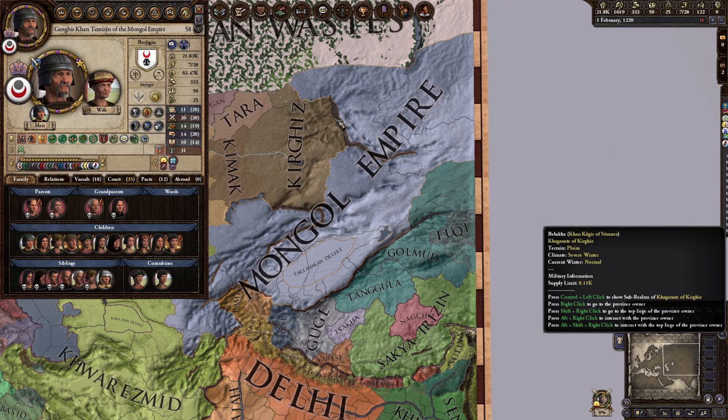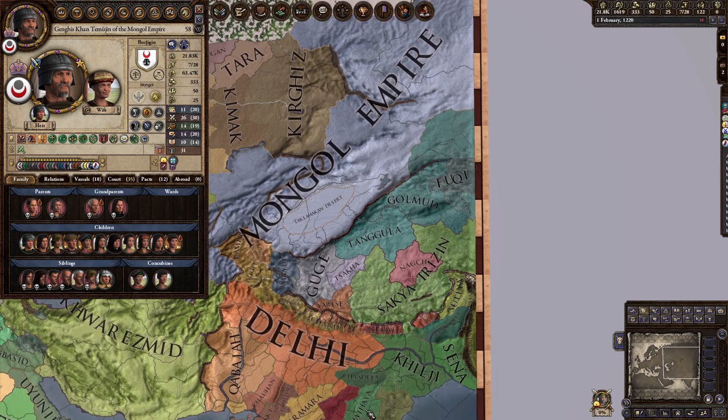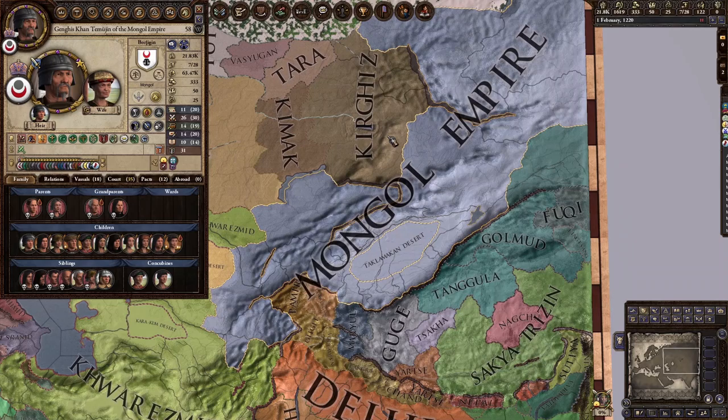Because nomads don't care about holdings, battles are super important. The way you win wars is basically you fight a couple of battles, take their capital, and that's it. You need to be very careful not to get into any battles you're not sure you can win. If you're a nomadic government, you need to focus on battles, and then after you win enough battles, just take their capital.